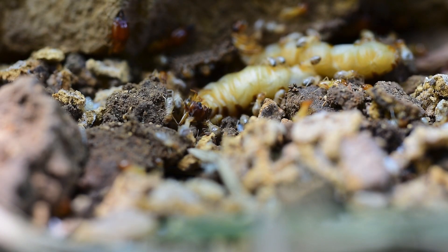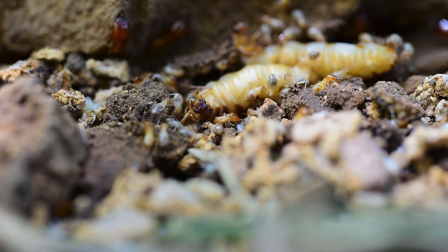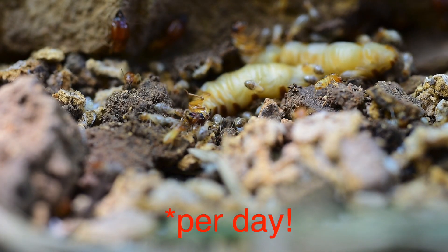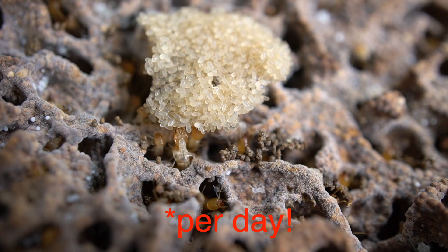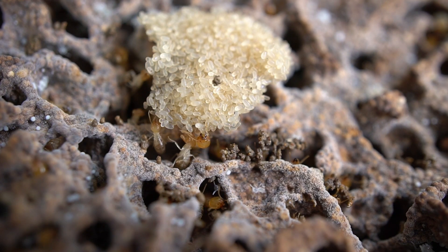The reproductives are split into two different classes. You have primary reproductives, which is usually going to be the king and queen, and the queen produces all the eggs. Then you have secondary reproductives, which we call alates or swarmers.